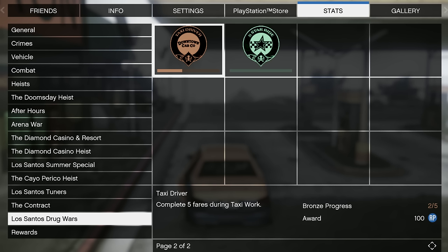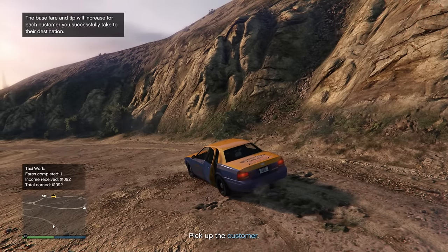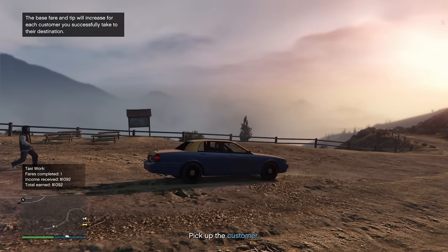There are two new awards with the taxi cab business. The Taxi Driver award — you get the platinum by completing 50 fares. Then you have the Five-Star Ride by completing 10 taxi cab fares in a row. You can't stop, get destroyed, or killed — you've got to do them all in a row. And it doesn't take that long, to be honest.